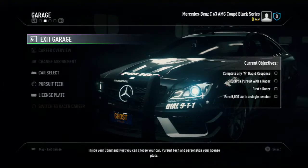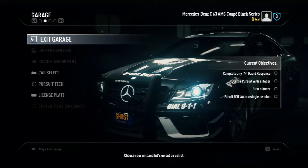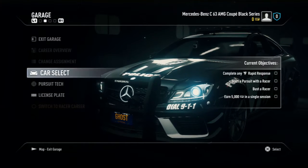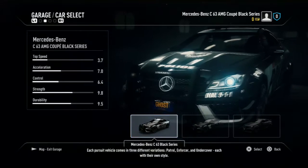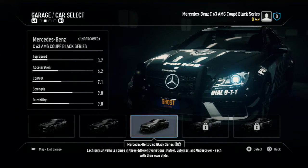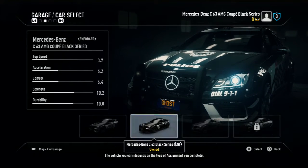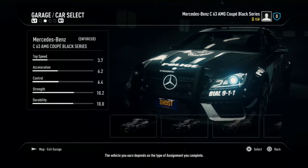Inside your command post, you can choose your car, pursuit tech, and personalize your license plate. Choose your unit and let's go out on patrol. Each pursuit vehicle comes in three different variations: patrol, enforcer, and undercover, each with their own style. The vehicle you earn depends on the type of assignment you complete.